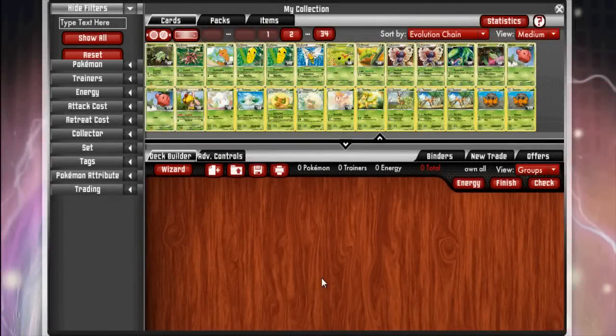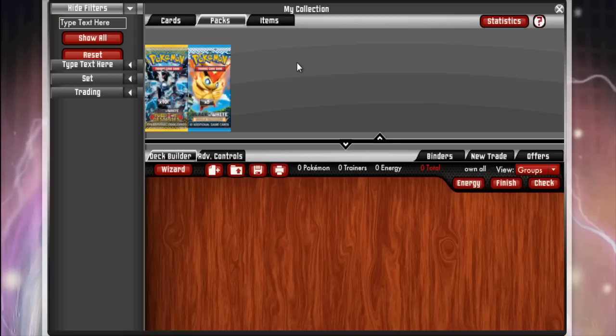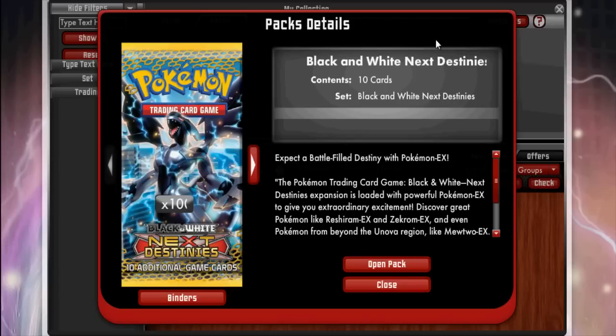What's up guys, this is Ninja Death Trek bringing you some Next Destinies pack openings. I just got them last night. I've got quite a few and I'll probably also be putting up a Nuzlocke episode today — I was waiting for these to come out last night but they were late. For now we're gonna open 10. I've got a hundred but we're doing 10 first, and I'll go through each card and give my thoughts on whether or not it'll be playable.